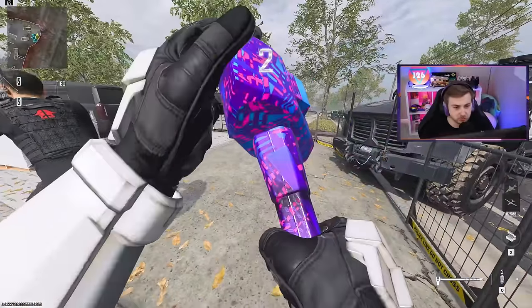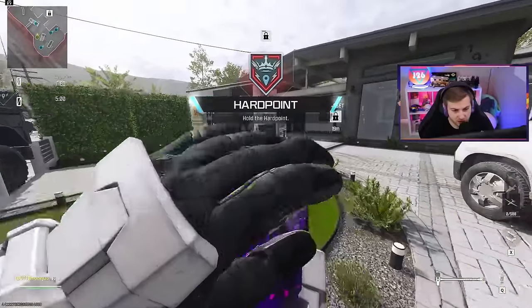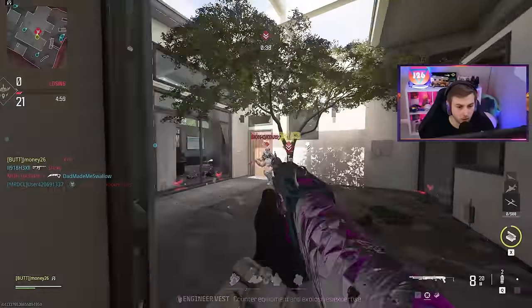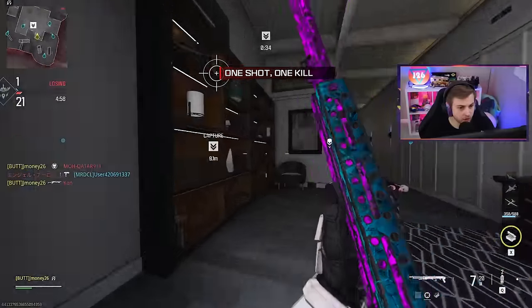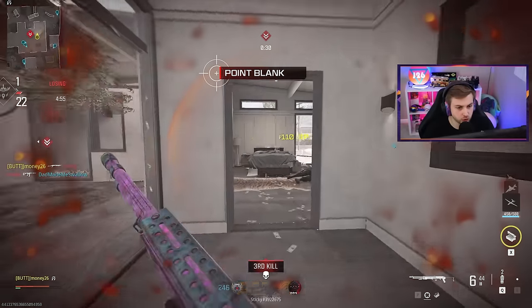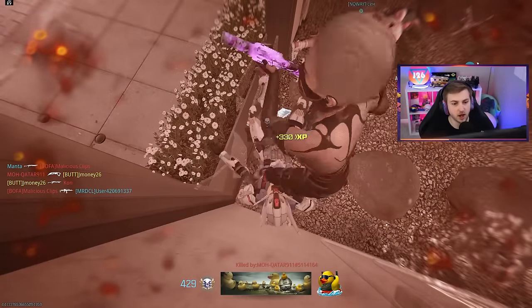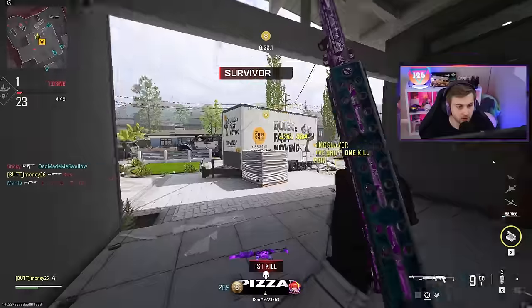Another nice blue and pink slash purple camo, perfectly matching my colors. This one's slightly darker but it don't matter. That should count towards our gilded progress — we need to get two kills shortly after sprinting without dying. It seems to be working out so far. We're already four out of 10.